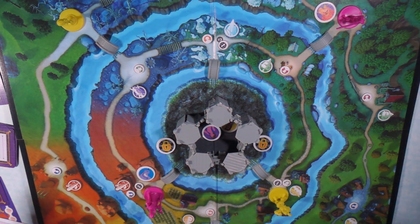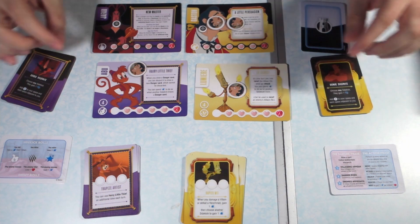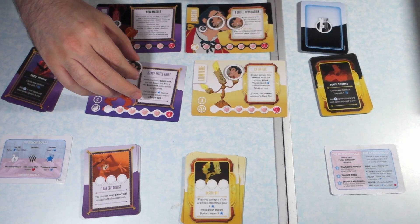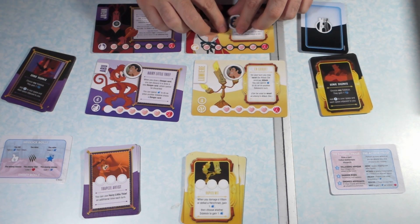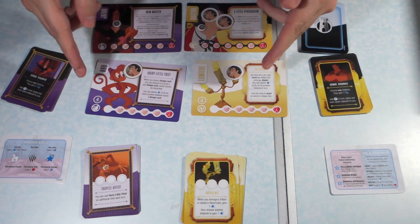The board portion of the game is essentially a hundred percent set up. Now I'm going to cut to the characters themselves. What we have here are the cards — Abu and Lumiere have the Gaston tokens, and then Gaston has one token for each character.